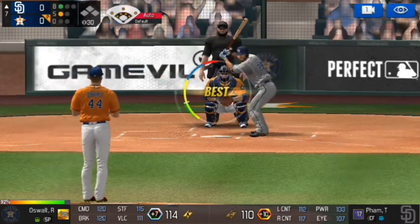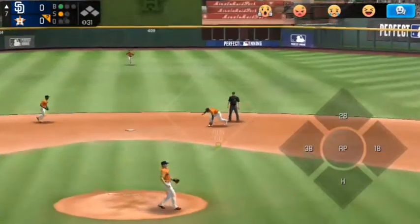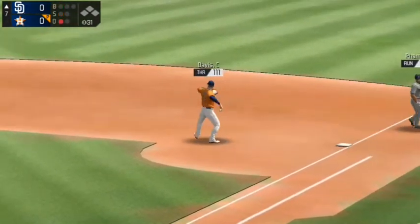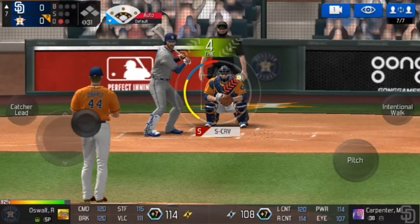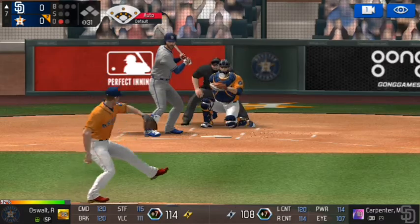Here we go — facing Tommy Fam, my normal lead-off hitter. I just realized that none of my guys have uniforms on — kind of a disadvantage. After this game I'll tell Nuclear he can put on some uniforms if he wants. Not gonna cheese him with the S-curve there.